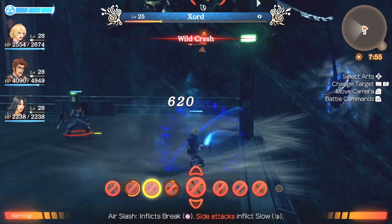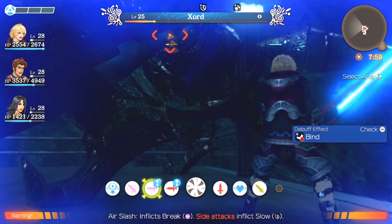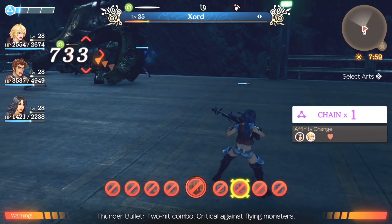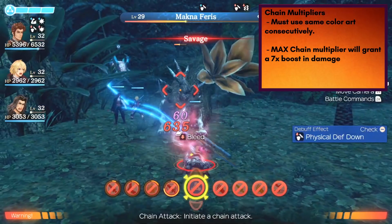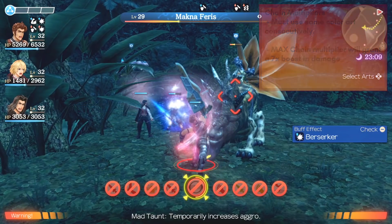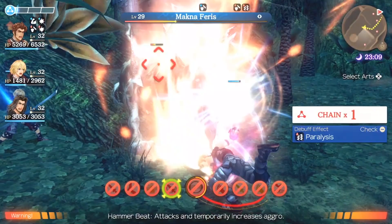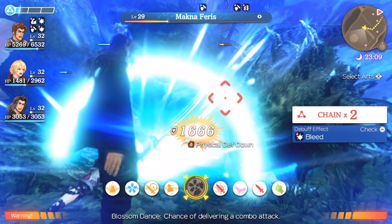Even outside of topple locking, chain attacks are extremely powerful. Some things to note: defeating an enemy with a chain attack will reward you with 25% more experience and AP, and will also give you double the SP that you would normally gain. You'll also end the battle with one bar filled in the party gauge.